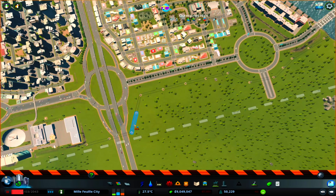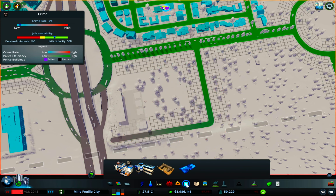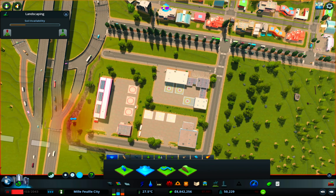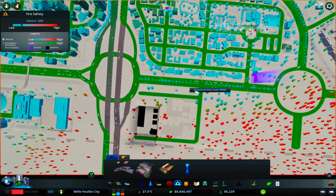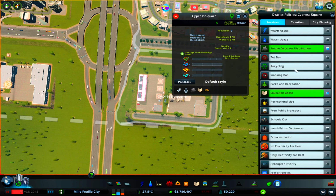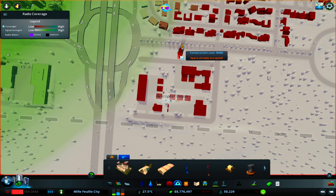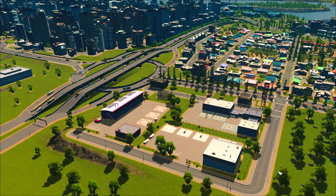Hello everybody and welcome back to another episode of Milfoy City with me Mr Potato Head. We're back doing our vanilla city speed build that I'm building over on TikTok and Instagram. I'm putting in some helicopter disaster response and emergency service units so they can get to more difficult to reach places like parks that don't necessarily have road access, so they're really important. I've just plopped them all together with a few low-rise offices around there.